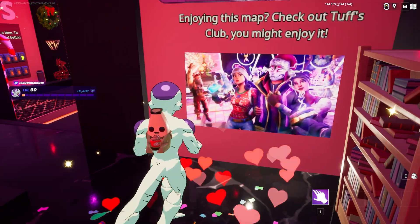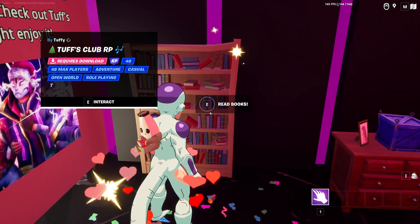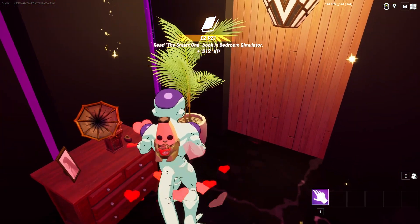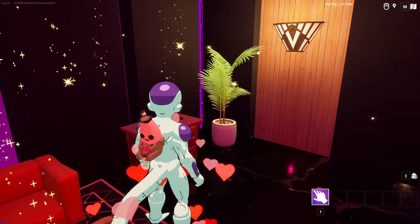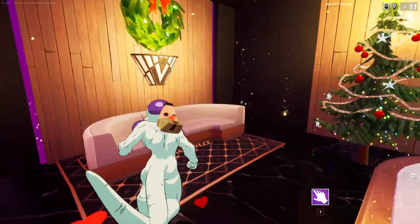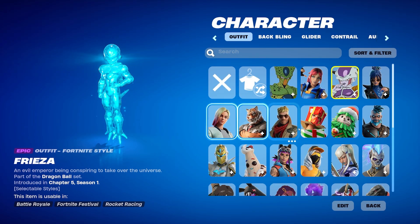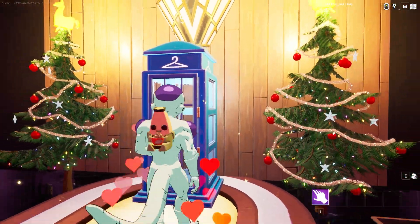You can always go to the other rooms — check out other maps around the creator. You can read books, get XP from other small areas. But most of your XP is going to be acquired from that other section. Medium, small, and large playtimes will accrue while you're playing. You can teleport, change your outfit if you want to — like, I'm going to be Perfect Cell now — and then you jump out.